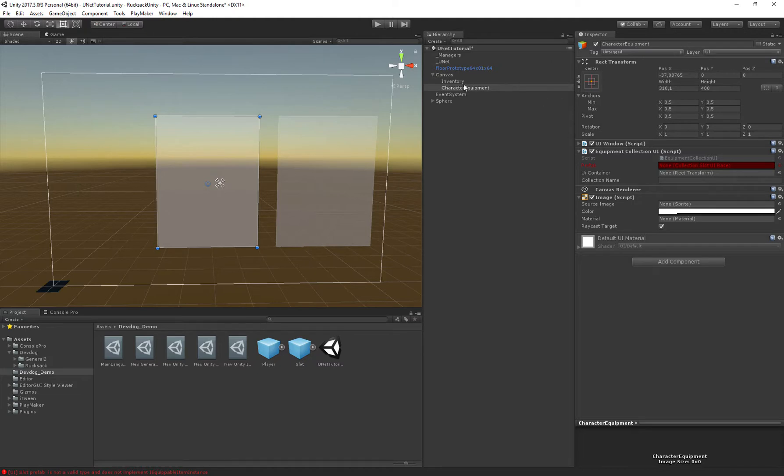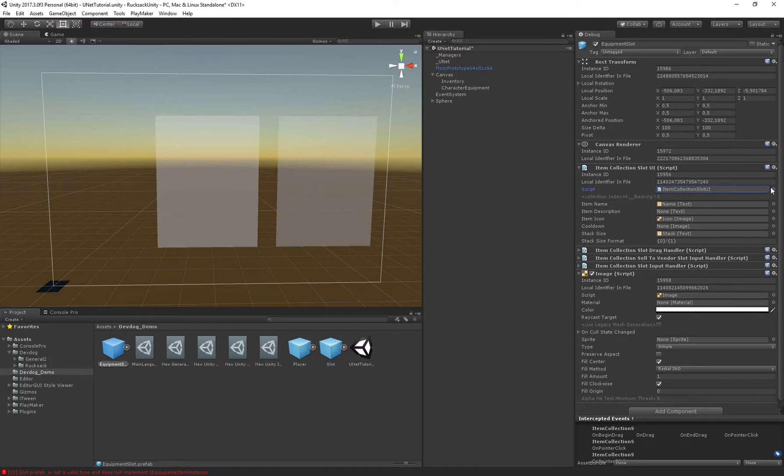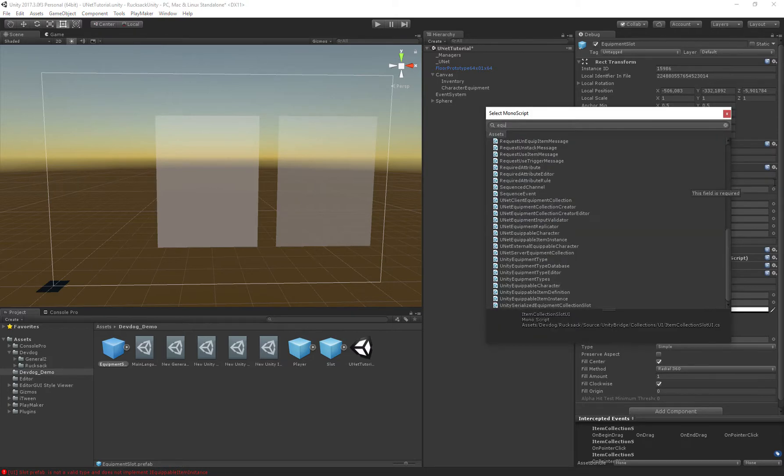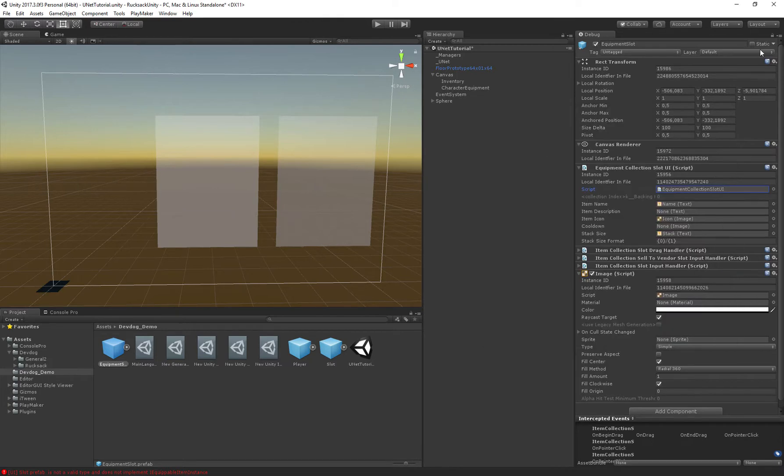We can use the previously defined slots, but this is an Item Collection Slot UI and we actually want an Equipment Item Collection Slot UI. I'll duplicate this one and call it 'equipment slots'. In the top right corner, go to Debug and change the Item Collection Slot UI to an Equipment Collection Slots UI.